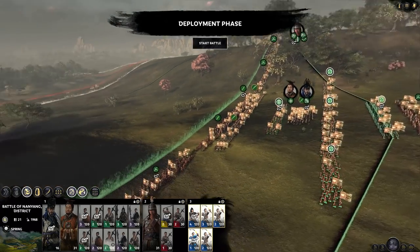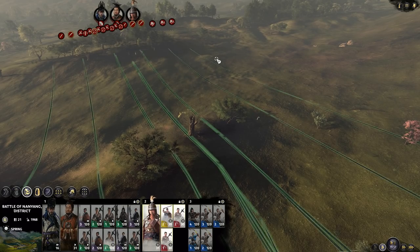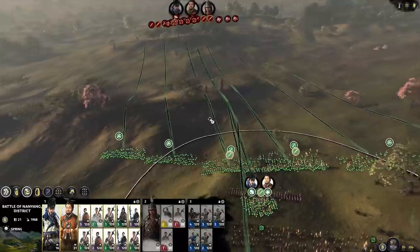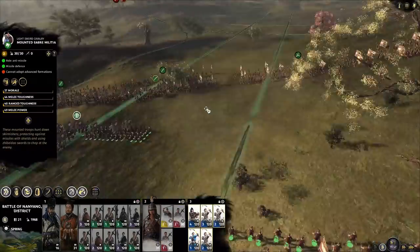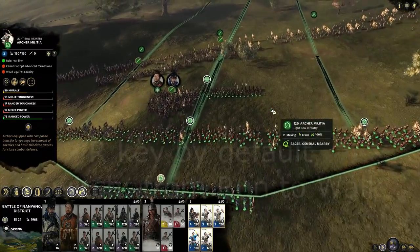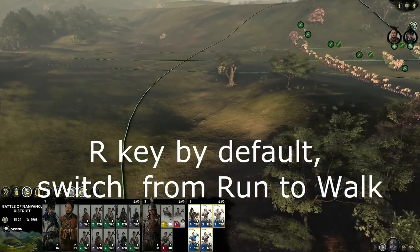All right so let's start this battle. As we move on towards the enemy we need to keep track of how our units are getting there. At the moment they're trying to run there, but that will just tire them out before they are actually getting into battle range. So you need to turn running off by pressing R on your keyboard — it's R by default; if you've changed it then you have to press something else.